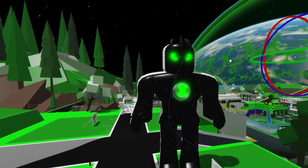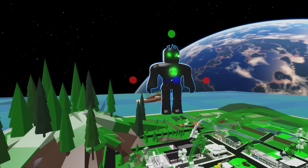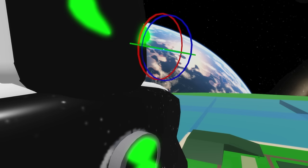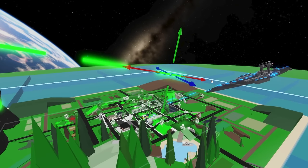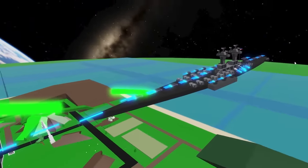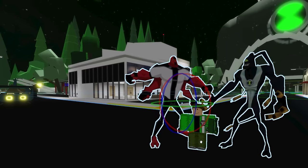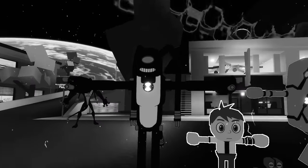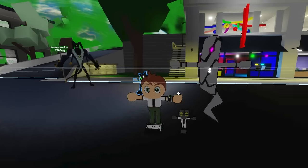Ben 10 won't let these guys invade — he transformed right here into Alien X, which is the most powerful alien in the Omnitrix. Let's increase the size of our Celestialsapien quite a bit and place it a little further away so we can have a real battle. Alien X will also shoot lasers, but the lasers will be green, and we'll increase the size to make it more powerful. Now we just need to place several lasers as if he's shooting as well — it really seems like there's a super fight going on between Alien X and these invaders. We also can't forget to add Ben 10's classic aliens like Four Arms, Feedback, Upgrade, and some other weird alien versions to have a variety of different aliens.